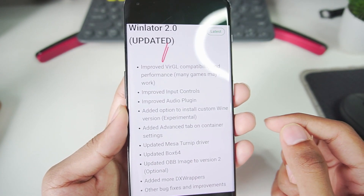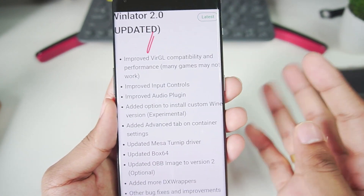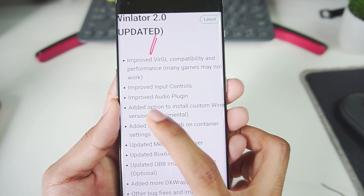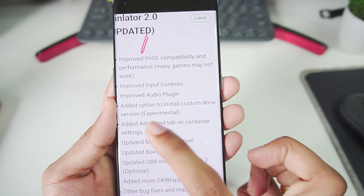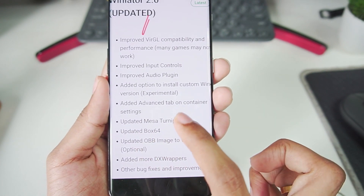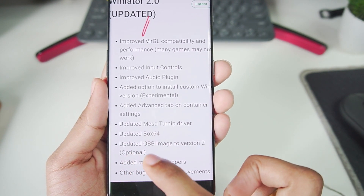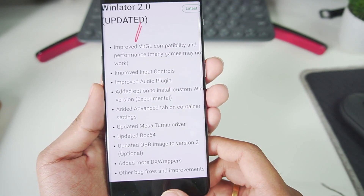Before moving any further, let me explain the Winlater 2.0 change logs. Improved virtual compatibility so more Mali GPU devices are supported, along with improved performance, improved input controls, audio plugins, and an added option for custom Wine version. Added advanced tab in container settings, added Mesa Turnip driver, updated Box64, added more DX wrappers, and other bug fixes and improvements.